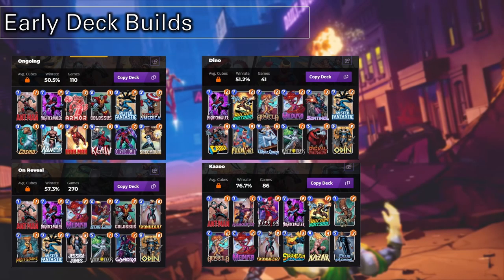Here are some early deck builds: an ongoing deck, a dino deck, an unrevealed deck, and a zoo deck. From my personal experience, I still use ongoing decks right now. I think I just take out Captain America and Nightcrawler and use other cards, but that's still the main core. For dino decks, I'm not a big fan because I always feel like I get horrible RNG. But don't be afraid to experiment — these are all proven meta decks early on in Series 1.